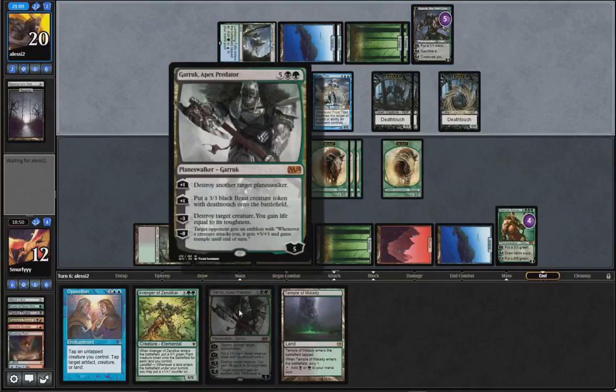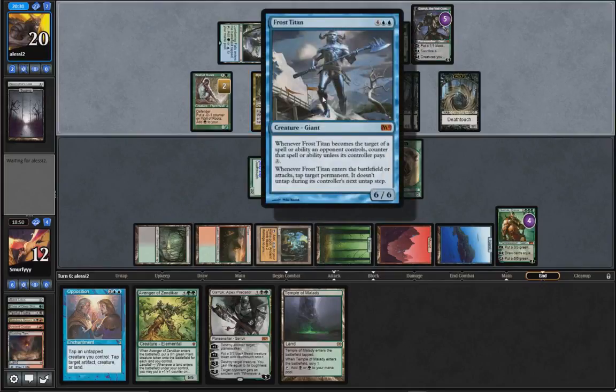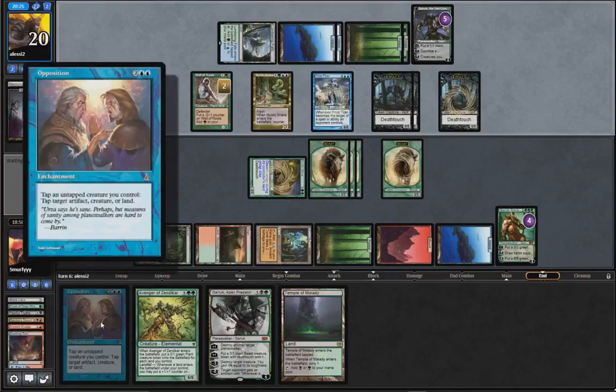Well, we can Garruk and kill their Garruk, but then we lose ours. They're still thinking about something. So they've got one green to play with, I guess. Oh actually they've used that. So now the beasts can kill this, which is great. Because now we can start pushing in through some damage, if we can deal with the Frost Titan. I don't know how Opposition works with this - it's whenever it comes to target of a spell or ability an opponent controls, that's an activated ability I believe because of the semi-colons.